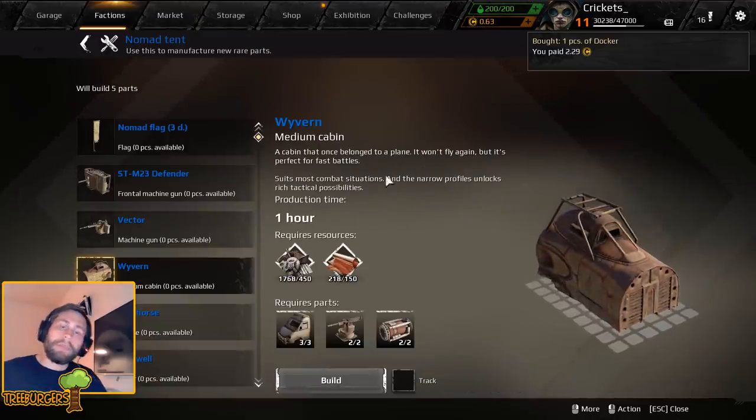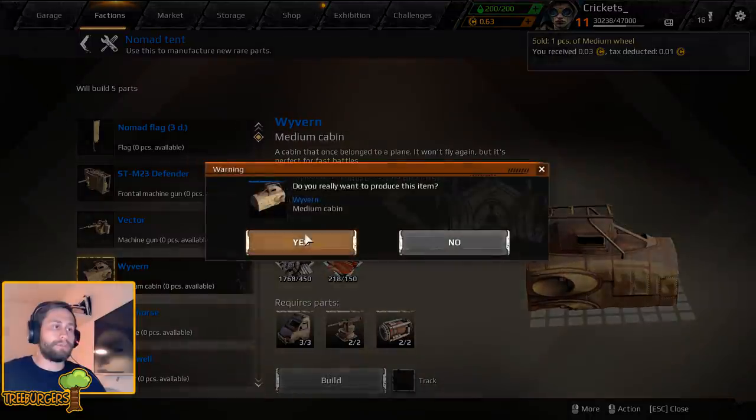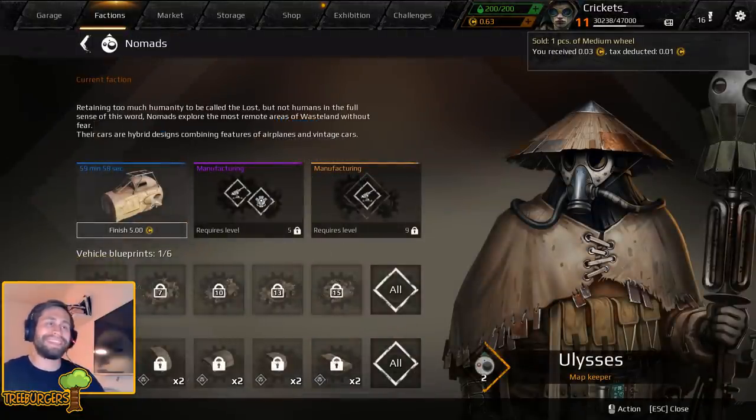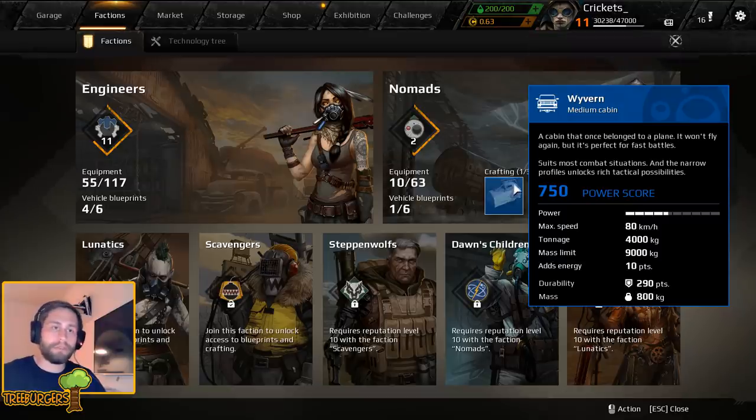The buy order just came through and now we actually have all that we need in order to build our first Wyvern. So let's go ahead and produce that one - it takes one hour, so let's go ahead and wait for that to actually finish and once that is done we can move on to the next step.